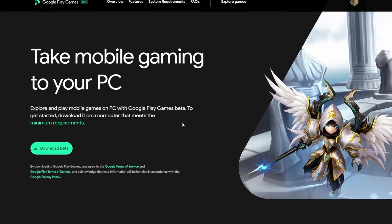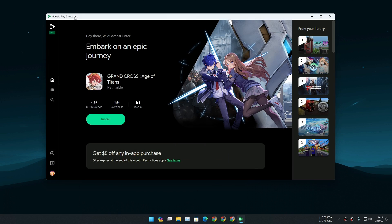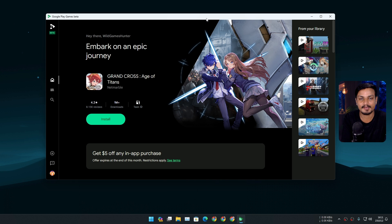Right now there are thousands of games that you can play on your PC for free using Google Play Games for PC. This is a software made by Google and using it you can play Android games on your PC, just like Android emulators, but this one is a little bit different. You can only play games and you can't really access the Android system in it.